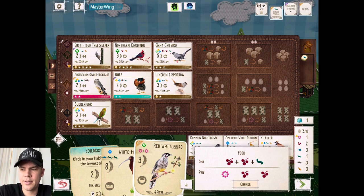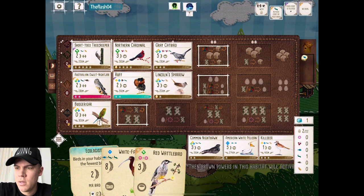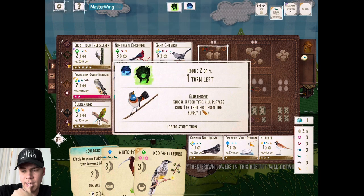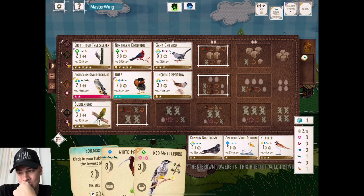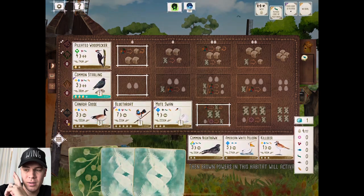We'll go ahead and spin that Nectar, and the last turn we will draw cards. The Lincoln Sparrow did its thing — it let us draw a couple cards here and there, moved around, laid some eggs. I'm thinking ahead here. I think we're going to draw cards this turn, lay eggs with the Sparrow, put the Sparrow in the Forest, then gain food. And I'm going to try to double up on the Tree Creeper.